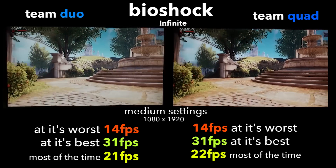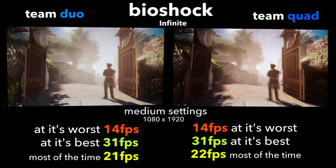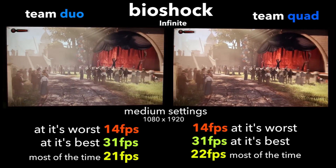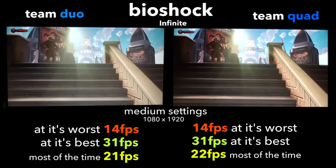In Bioshock Infinite it seems that it is our graphics card holding the two CPUs back, as frame rates were almost exactly the same, with Team Quad's average just being a slight bit higher. We'll call this round a tie.